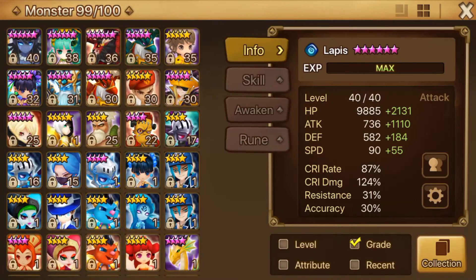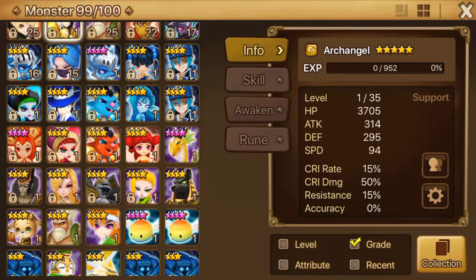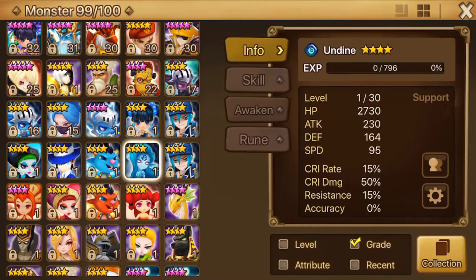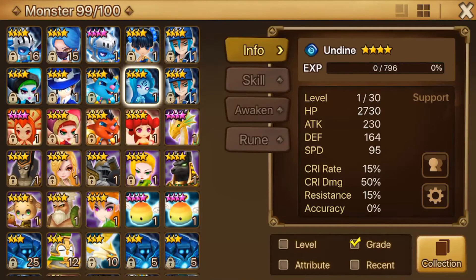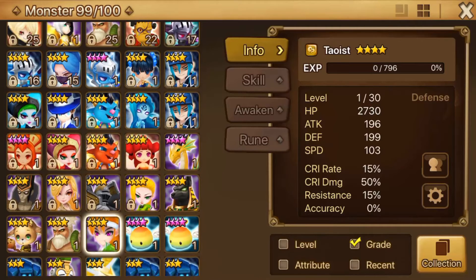We got a Legendary Rill which was nice, and we got pretty good lightning rates. Let me count — 6 lightnings. 5 lightnings net, including Shua. So we got 1 out of every like 10 scrolls basically — that's a pretty good rate. That's pretty nice.